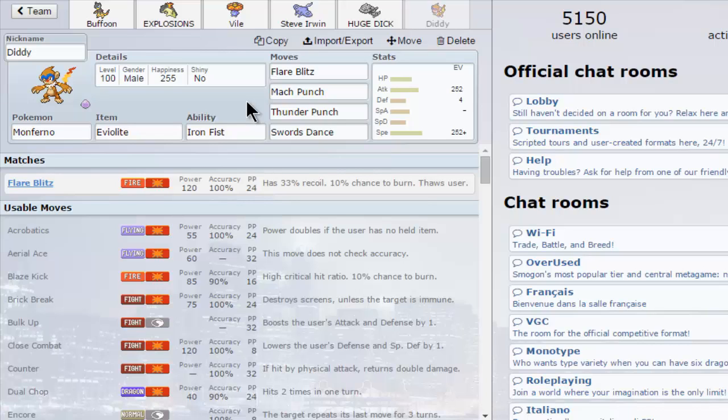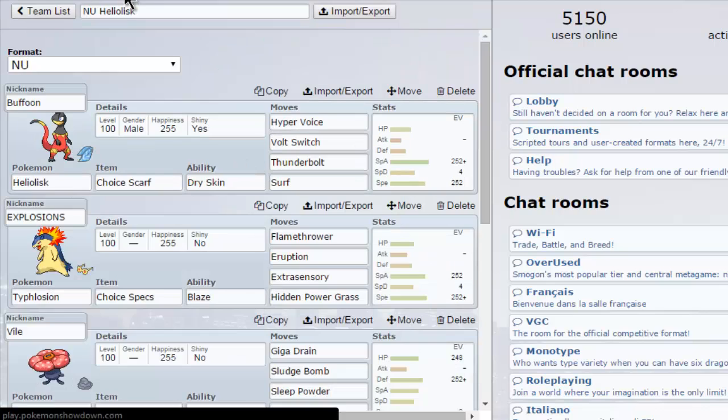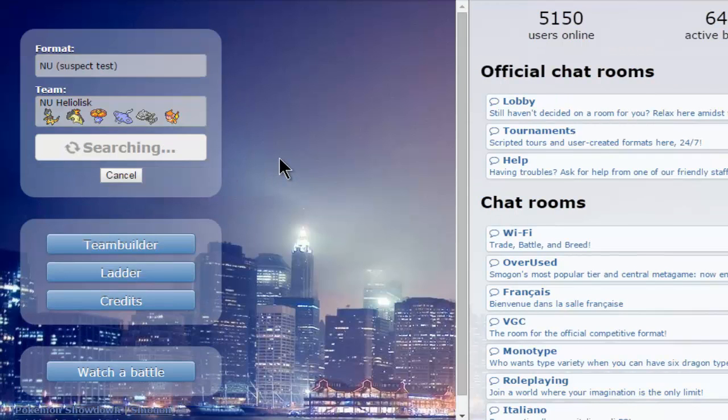It's actually pretty good. I kind of like it. It has Eviolite. I really overestimated the bulk of this thing with Eviolite but it's not bulky at all, so I have to be careful. It has Flare Blitz, Mach Punch and Thunder Punch, and then Swords Dance because SD is good. And there you go. Let's see if we can find some battles.